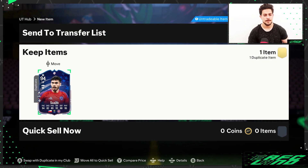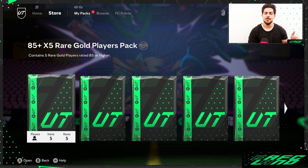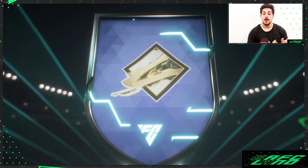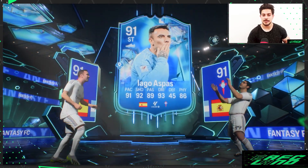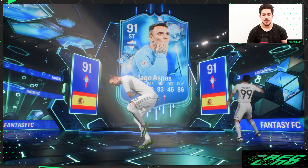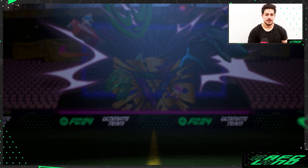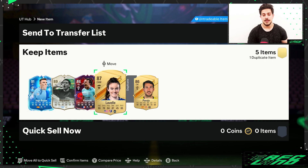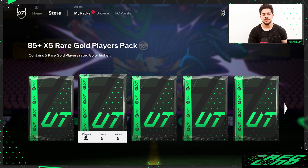I have them at the moment. Next, let's open the 85+ first — okay, doing something here. Argentina striker icon — it's Riquelme! And Iago Aspas from Fantasy FC this year. That icon is good — 91 rated. Also we got Koundé from the Trail Laser card label, and one 86-rated card — Parejo.